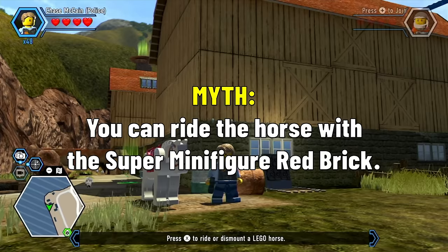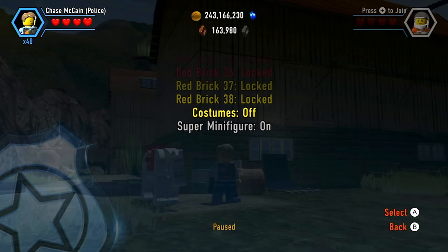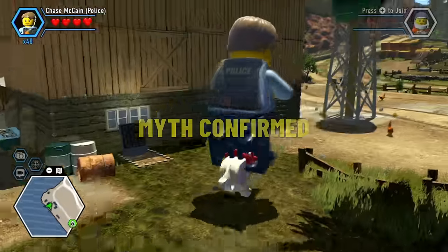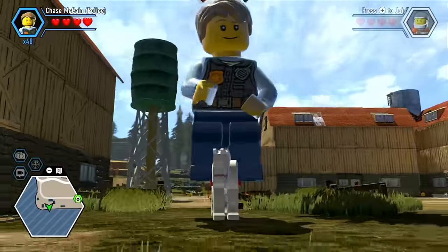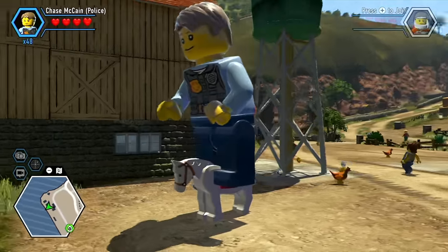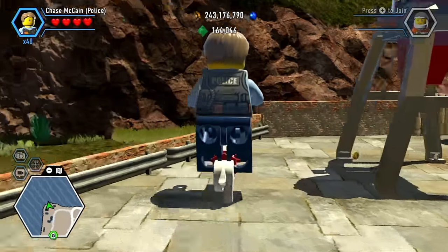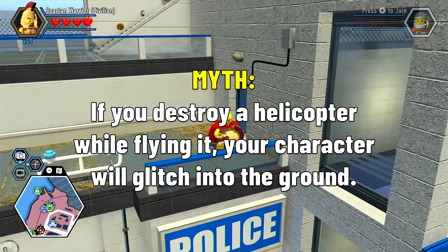Next up, you can ride the horse with the super minifigure red brick. Let's make ourselves giant and see if we can ride it. Myth confirmed — the animations don't match how it actually looks. This is the weirdest sight ever.